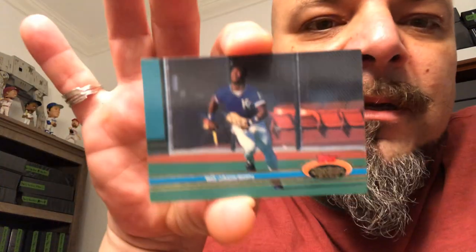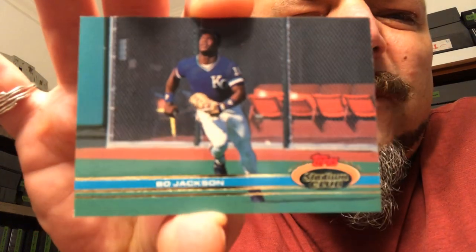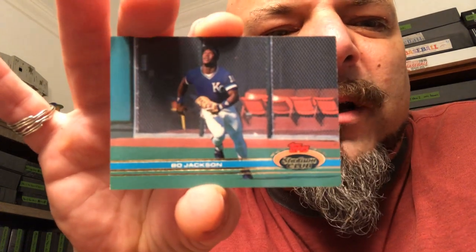Then we got a Whitey Herzog — he's a Hall of Fame manager, so we'll put that in that pile. We got a Benito Santiago all-star card from 88 Topps — he's in my binder, goes in the save pile. Here's a Yankee card — that goes in the save pile. Oh, this is a nice one: 91 Stadium Club Bo Jackson! How awesome is that card? I've actually never seen that card before. I PC Bo, so it goes in the PC pile.